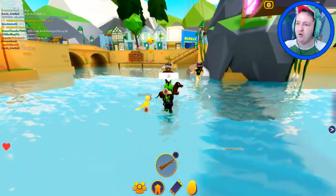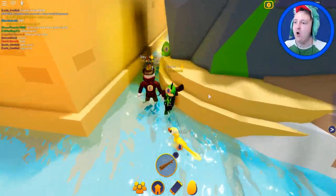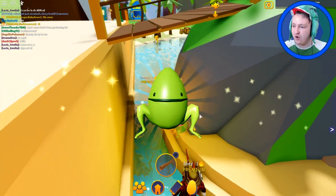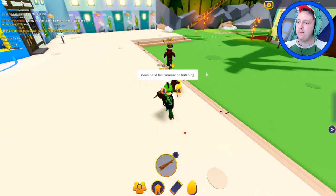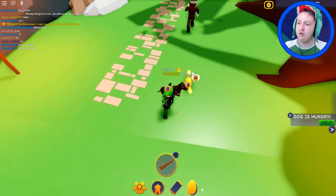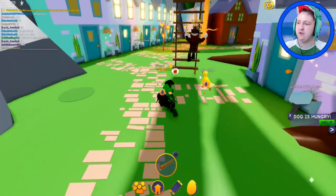Here we have a cowboy man who says he knows where we can find more eggs. Can we find more eggs here? There's one right here — it's a frog egg! Look — he has the raptor! Then we know that he knows where it is.